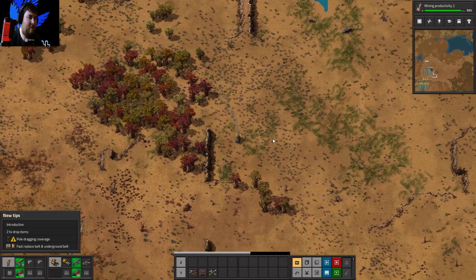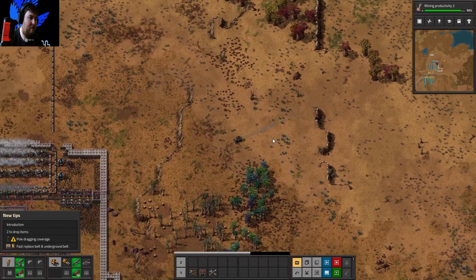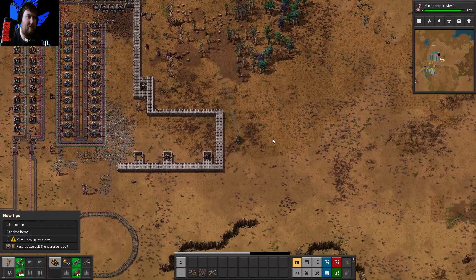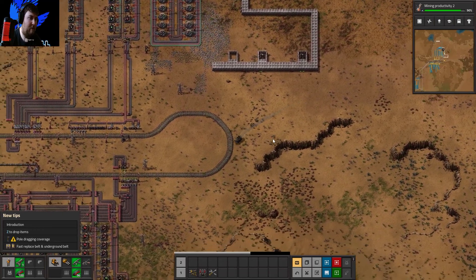We'll go and make this plant, kit it all out, and then just paste the blueprint and get the builders to do the rest. Hopefully I haven't filled the inventory — 50 robots should do — and we have enough power going to it.